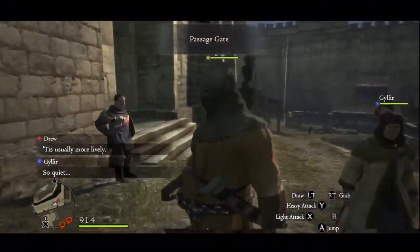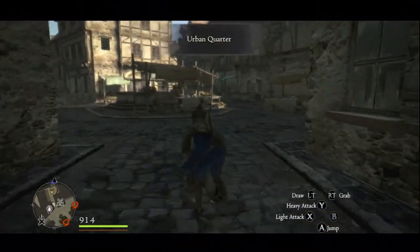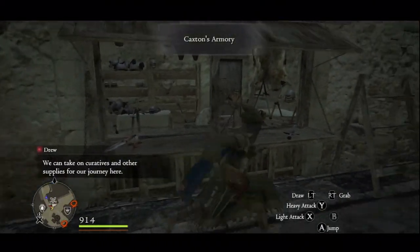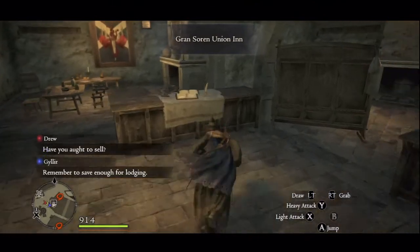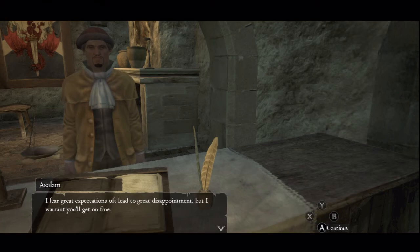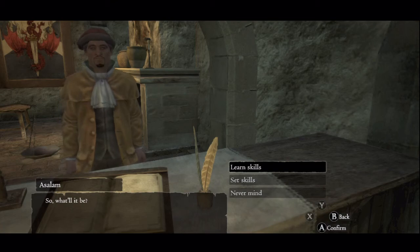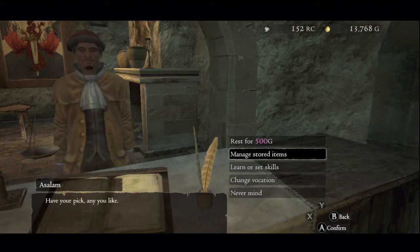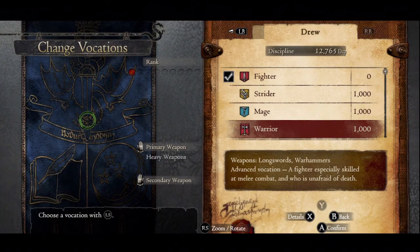Let's go get a new vocation for Drew first off. So, we're going to learn and set new skills — let's change his vocation first, actually. Drew, we're going to make you a warrior.